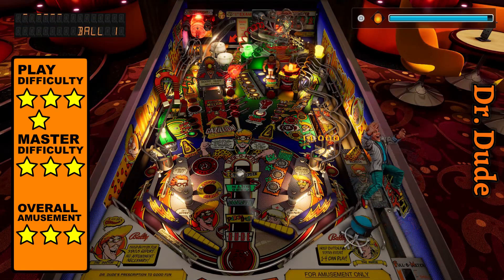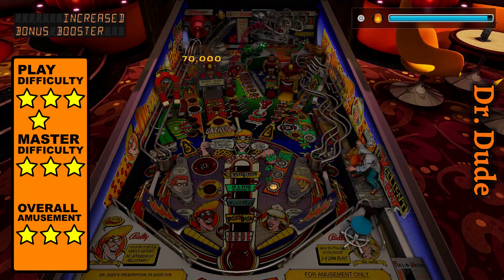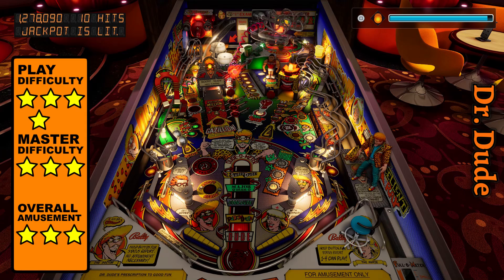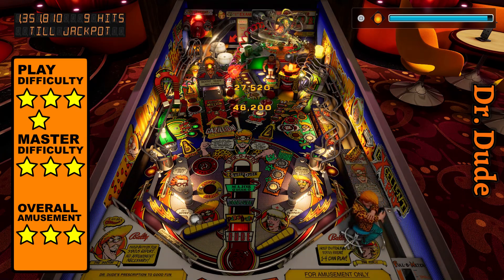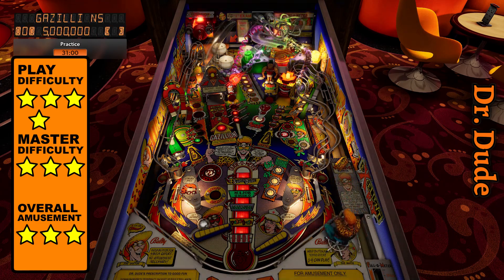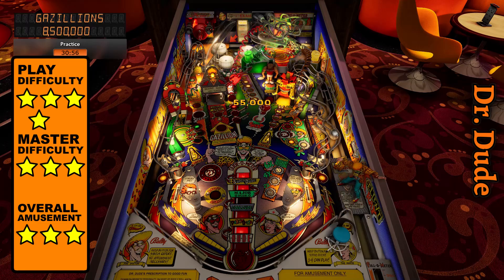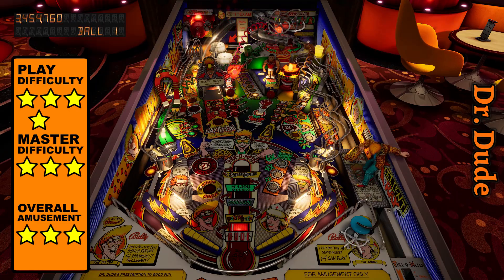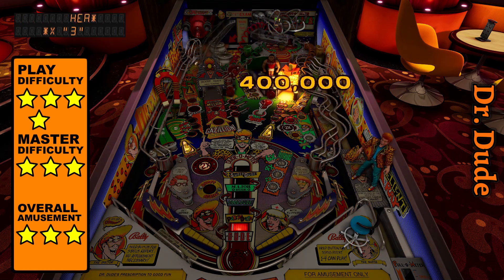Once that's done, hitting the mix master activates the upper left lock, which will upgrade your wardrobe and start a multi-ball, where you can shoot the ramp for jackpots — rinse and repeat and eventually become a super dude for a chance at a gazillion points. There's also reflex targets situated at the top to the right of the bumpers, that increases the reward for scoring 1-2-3 in succession, which is probably the easiest shot to see among all the busy scenery.